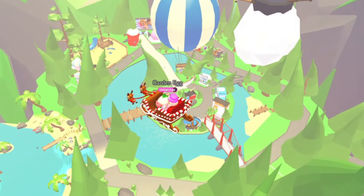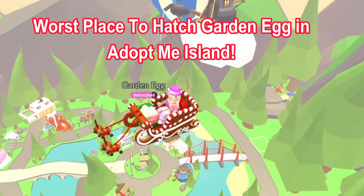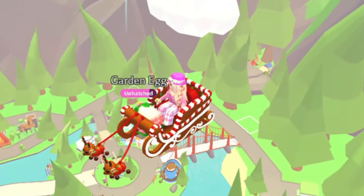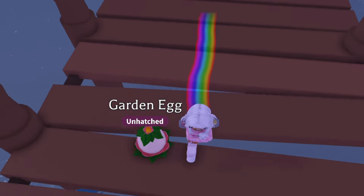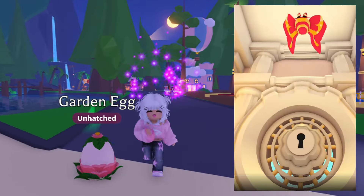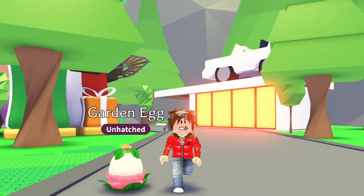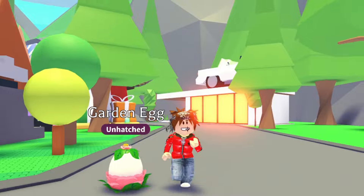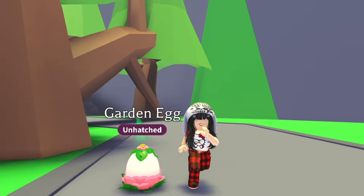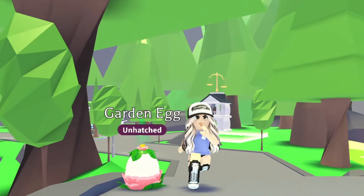Let's jump right into today's topic: the worst place to hatch garden eggs in Adopt Me Island. Many Adopt Me players are eagerly hatching their garden eggs, which were just released a few days ago. Some players have been incredibly lucky, hatching legendary pets like the rosy maple moth and the adorable mushroom friends on their first, second, or even third try. However, there's another group of players who seem to have no luck at all, hatching mostly green snakes and moles no matter how many times they try.